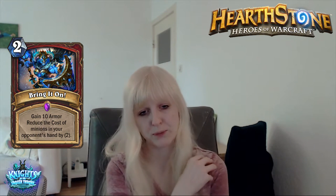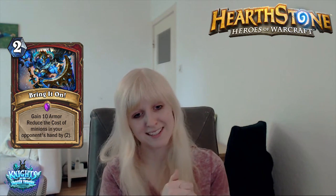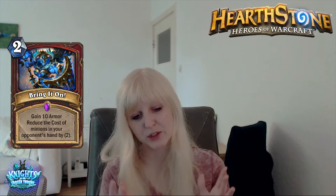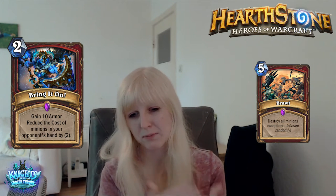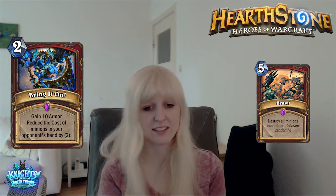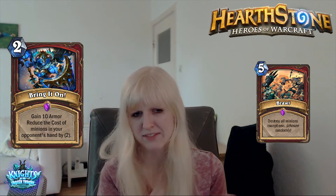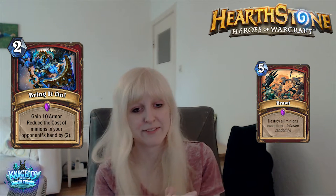Bring it On! 2-mana Warrior spell epic. Gain 10 armor, reduce the cost of minions in your opponent's hand by 2. Two mana gain 10 armor — that's kind of okay. We have Ironsides which gives 5 armor for 1 mana and that's not great, so 10 armor for 2 mana is better since it's only one card. But the downside effect is very bad. You could argue in the late game if they dump their hand they're gonna play into Brawl — but your opponent knows Brawl is coming and will play around it and still gain tempo. And in the early game against an aggressive deck, even if you gain 10 armor, they can dump their whole hand and you're far from Brawl.